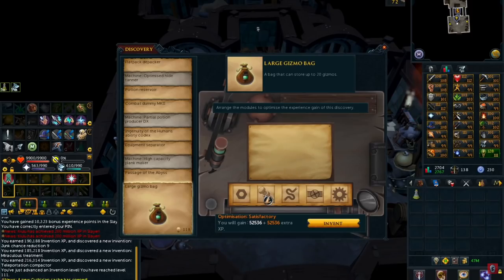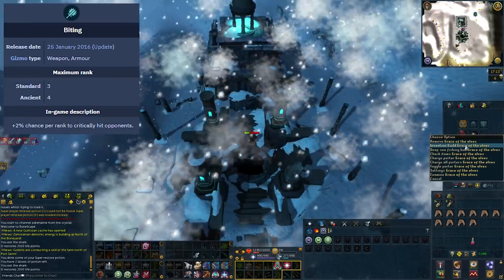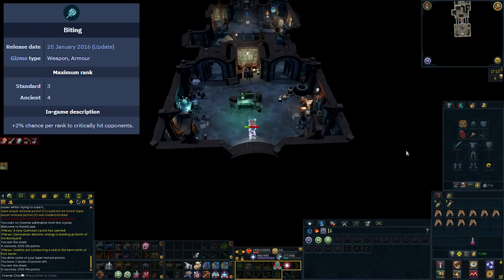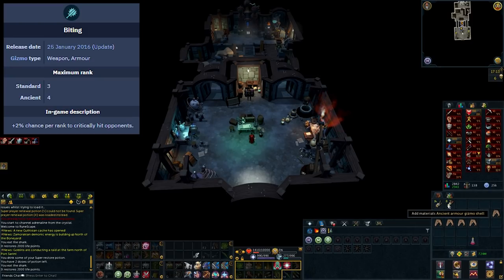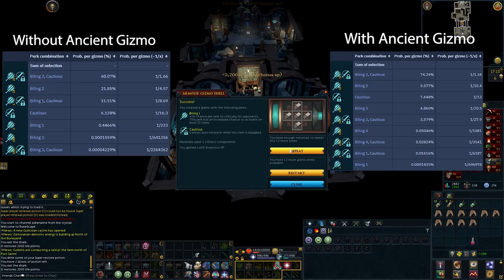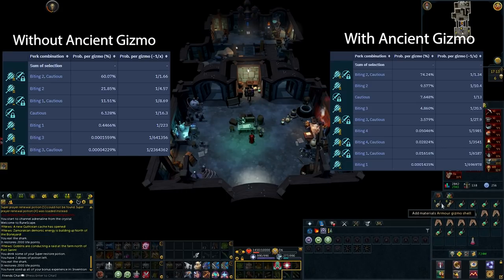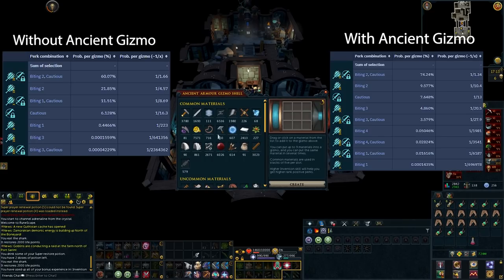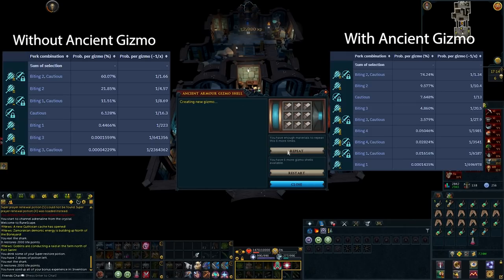This next tip is another really helpful one — you can actually get Biting 2 at level 68 Invention using only Strong Components. This is a really cheap way of getting it; otherwise you'd have to use Noxious Components, which are extremely expensive. Biting is one of the better invention perks, giving a +2% chance per rank to critically hit opponents, meaning about a 2.5% average hit increase at rank 2. Without an ancient gizmo you have a 22% chance at Biting 2, but with an ancient gizmo you get a 5% chance at Biting 3 and a 9.5% chance at Biting 2.